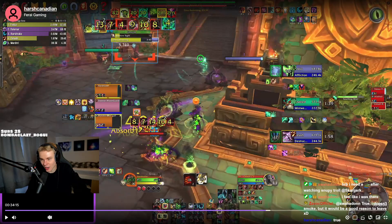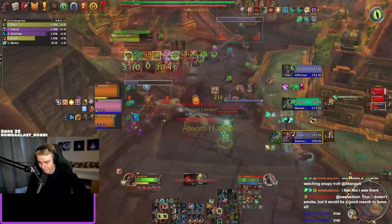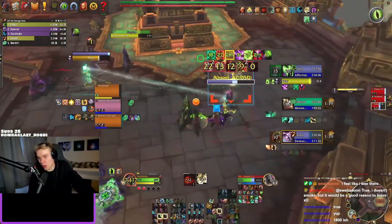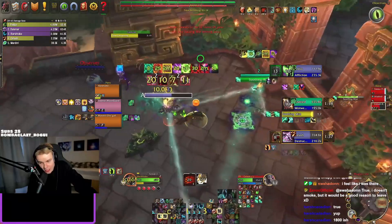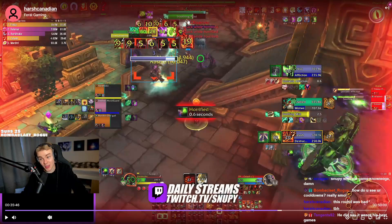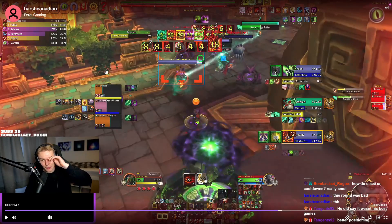I'm going to guess this is around 1800 rating — and yes, it's 1800. I'd like to see more control on the monk: bash, rake, maim, or landing clones. With good positioning, you could probably be doing around 60k DPS fairly easily, and with some good cyclones they'd probably be dead by now.